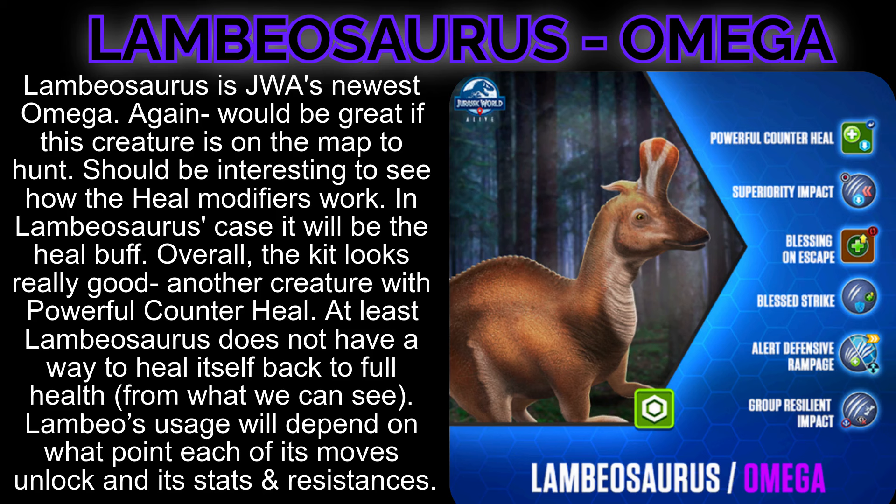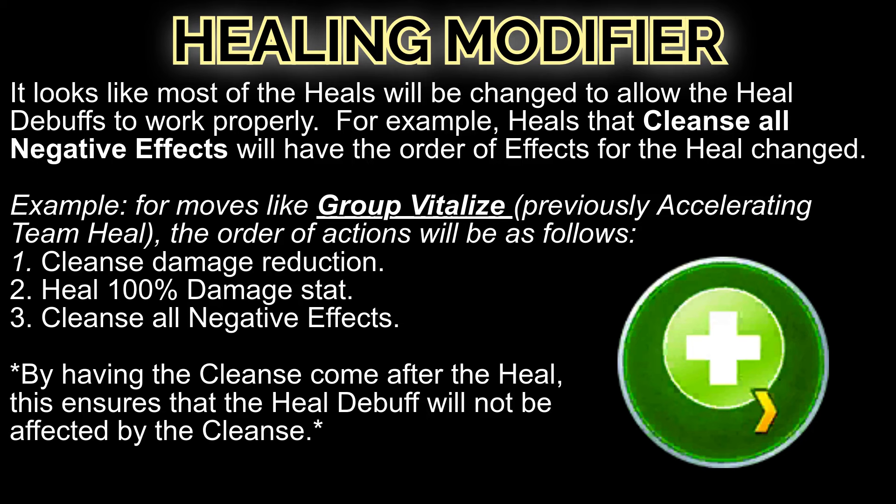A healing modifier has been added in this update. It looks like most of the heals will be changed to allow heal debuffs to work properly. For example, heals that cleanse all negative effects will have the order of effects changed. For moves like Group Vitalize, previously Accelerating Team Heal, the order of actions will be: one, cleanse damage reduction; two, heal 100% damage stat; three, cleanse all negative effects. By having the cleanse come after the heal, this ensures that the heal debuff will not be affected by the cleanse.